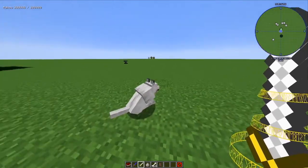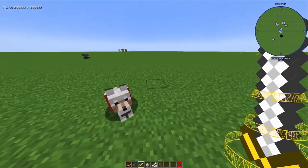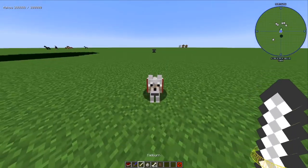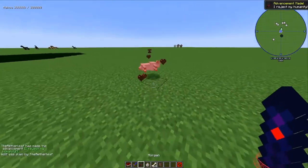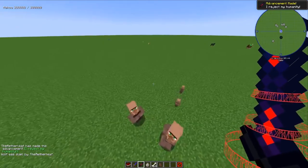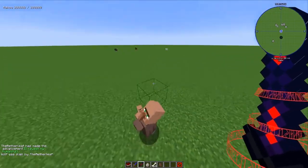If you don't have Caliburn already when you're watching this video, go watch my other video on how to get Caliburn because you need it for doing this. You just have to kill your lifelong friend. And then you will get Morgan, a very powerful sword with abilities just like Caliburn,